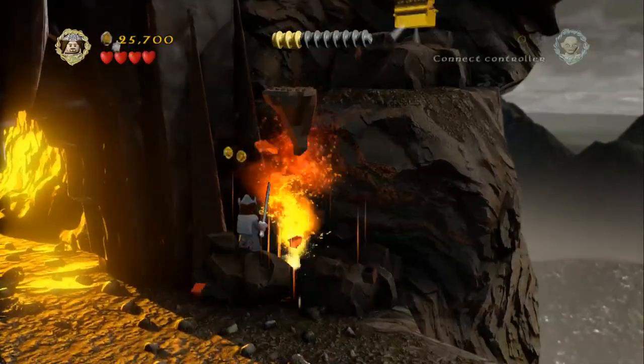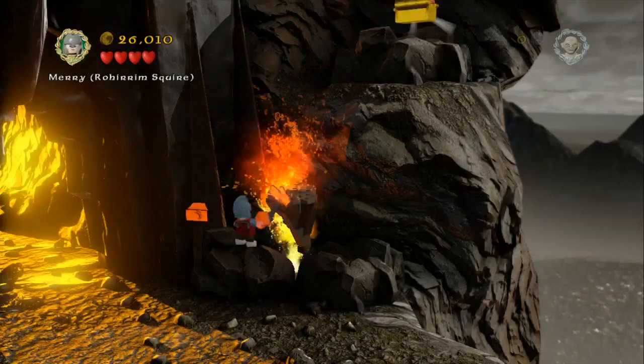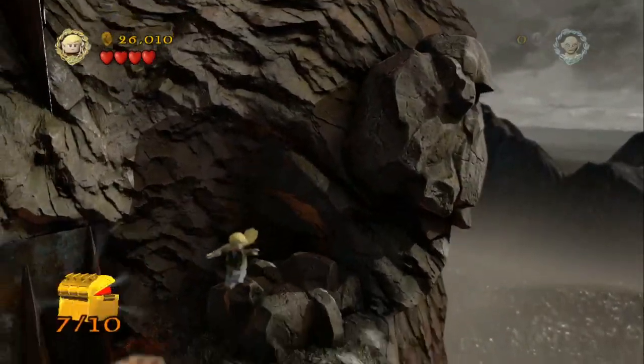All you need to do now is just wait for the ledge to come back down and then we can jump onto it. Make our way up and grab minikit piece number 7.